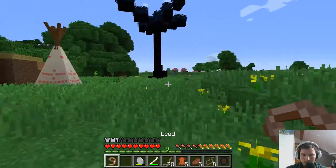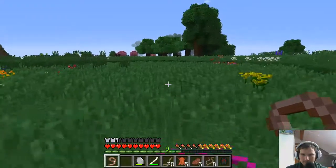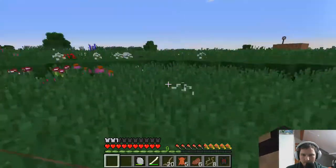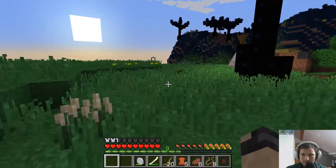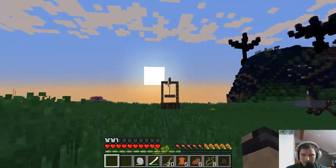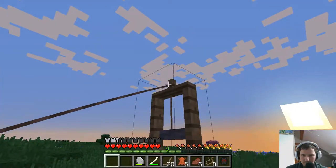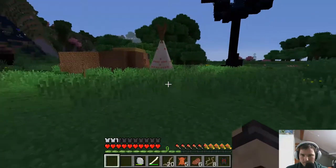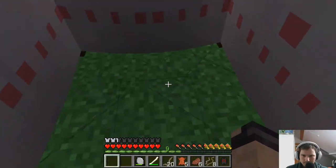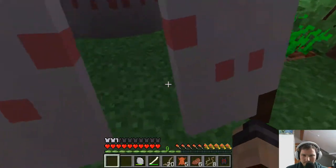We still need a lead. Let's see if we can find another cow — there's plenty around. Of course we have to protect our cows, so later I need to make fences around my machines. Oh no, he doesn't want the cow apparently. Okay, there we go — and we walk into the teepee and sleep. Now it's night.